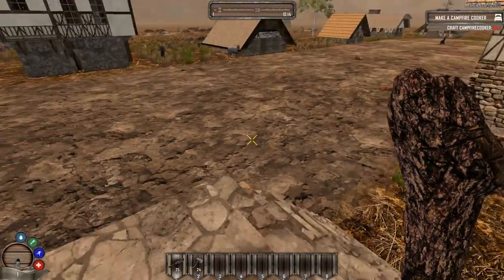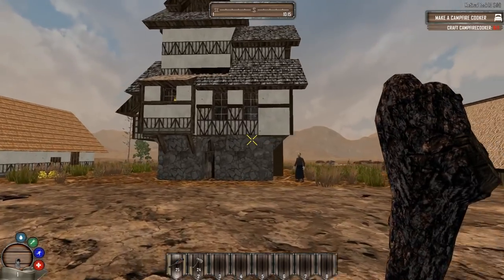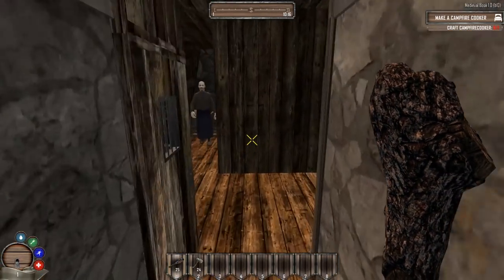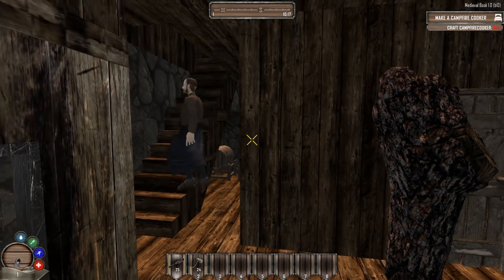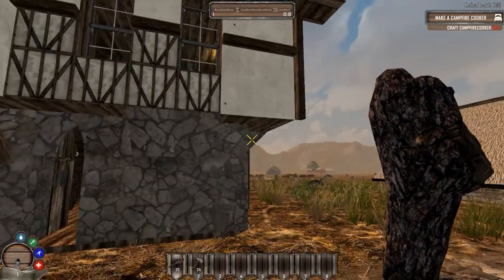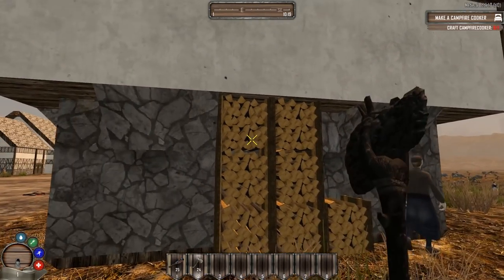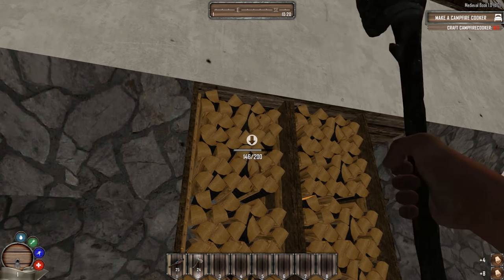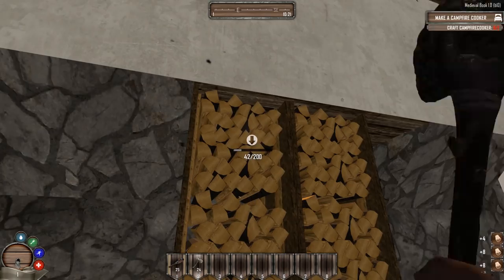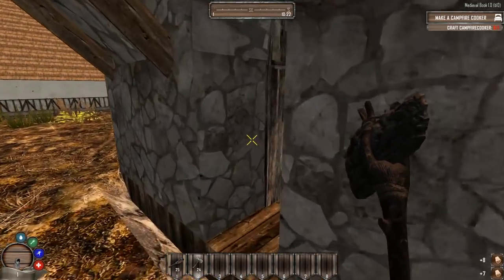Gotta make sure nobody else gets in my house. What is this — a blacksmith thing? Is anyone mad at me for this? I can't tell when these are private residences and when they're not. Oh look at this, we can get wood from these — really good place to get wood. Four wood per hit with the weakest axe in the game — that's incredible.